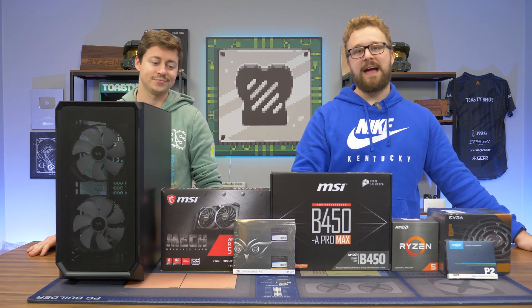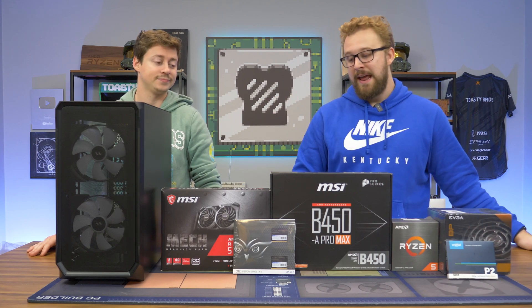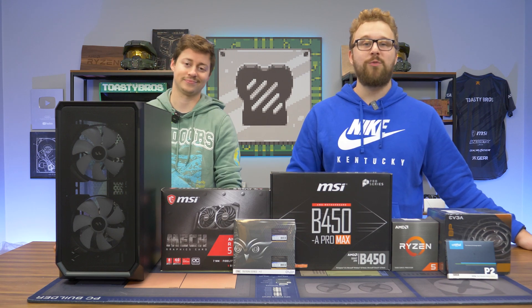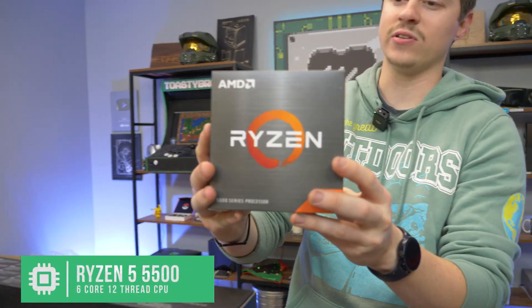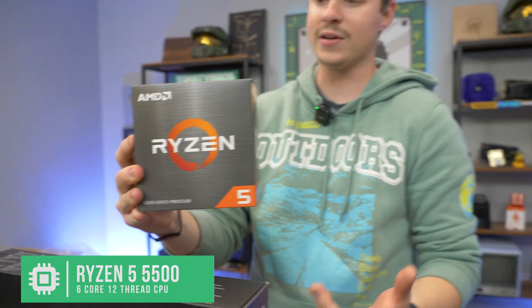So what we're going to do is talk about this build guide and, in Toasty Bros fashion, dive into some games to really push things to its limits and show you how good this $500 PC build can be for 2022 going into 2023. Let's talk about each part. First off, we have the Ryzen 5 5500 — a 6-core 12-thread chip and a more recent budget release, basically like a budget 5600X.